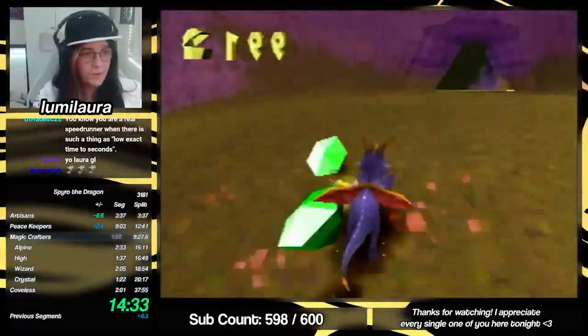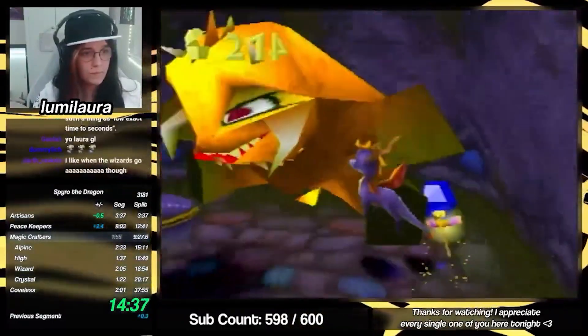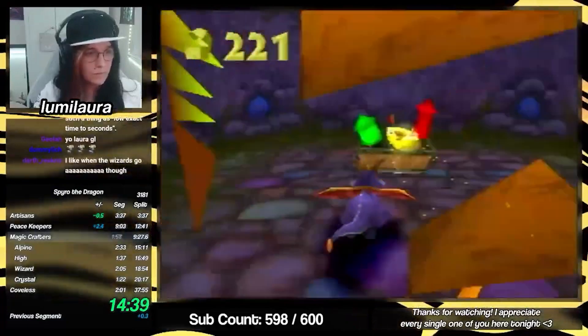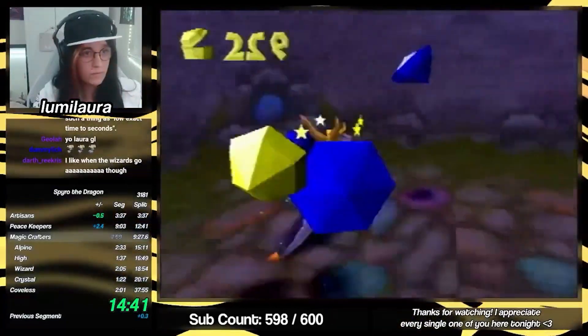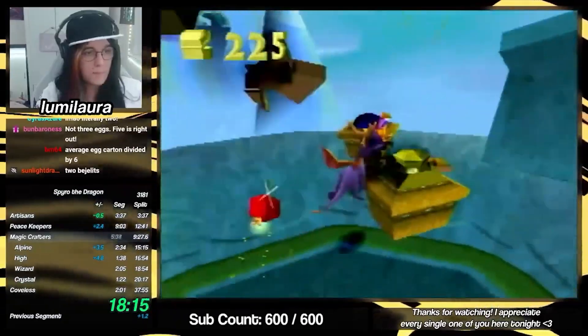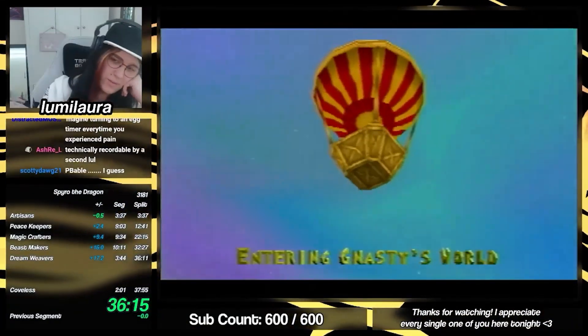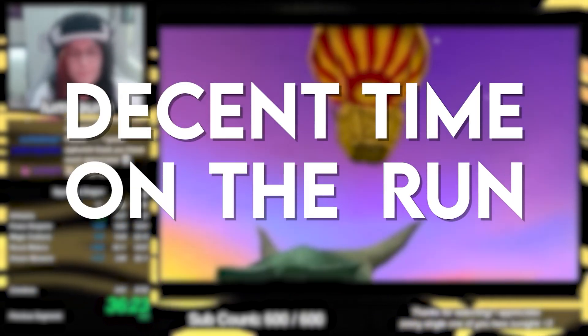A week after Ash's run, Lora went live for some casual runs, just to hang out with her community and try to shake off some rust, since she hadn't run any percent much in previous weeks. Pretty soon she found herself with a decent pace — nothing insane, not really world record pace, but good enough to keep the run. Once she got to Nasty's world, she had two options: the most likely option was to attempt Rat Proxy, maybe get it, and she would get a decent time on the run, but not a record.